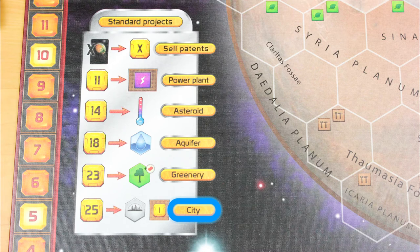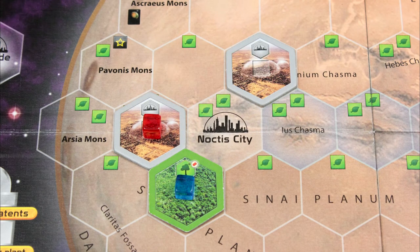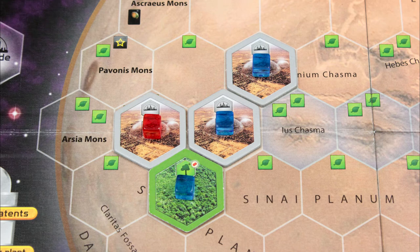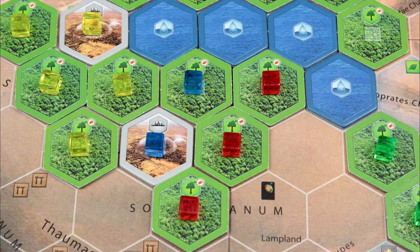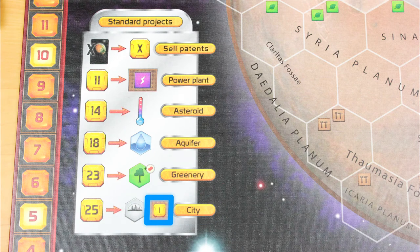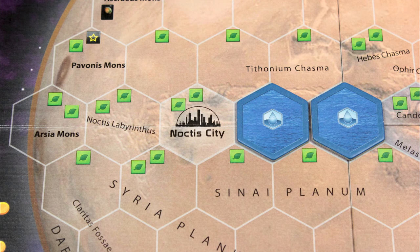The last standard project you can undertake is to buy a city for 25 bucks. Unlike greenery tiles, you can place a city anywhere that isn't reserved for an ocean or some other special tile, as long as it's not adjacent to another city — except if you have a card that lets you build the special city of Noctis, which has to go in this spot regardless. At the end of the game, cities are worth a point for every greenery tile that surrounds them, no matter who owns those greenery tiles. The standard project of building a city also increases your mega credits production by one step. Any time you place a tile next to an ocean tile, even another ocean tile, you get 2 bucks per adjacent ocean tile.